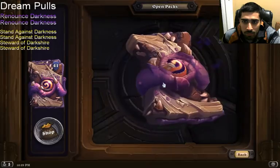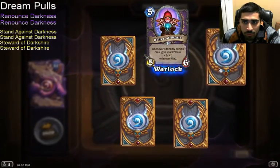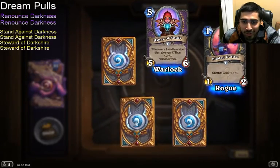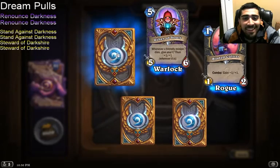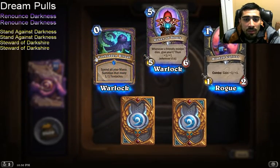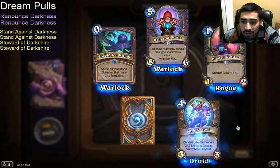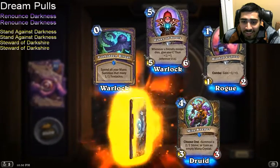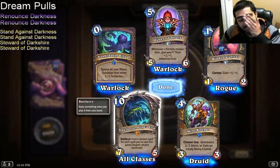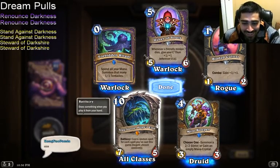Pack 12: Usher of Souls, Bladed Cultist. Two holo cards and a Legendary! Forbidden Ritual — seems fine. Fire Keeper — also seems fine. Oh, I got Yogg-Saron! This card looks like a complete shitshow, but I will definitely play him.